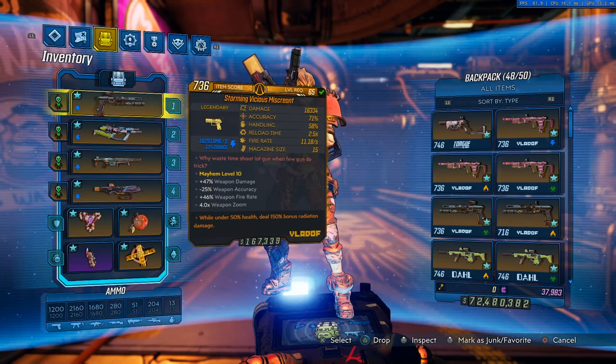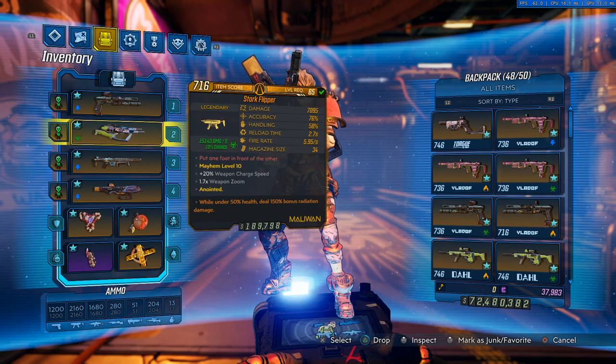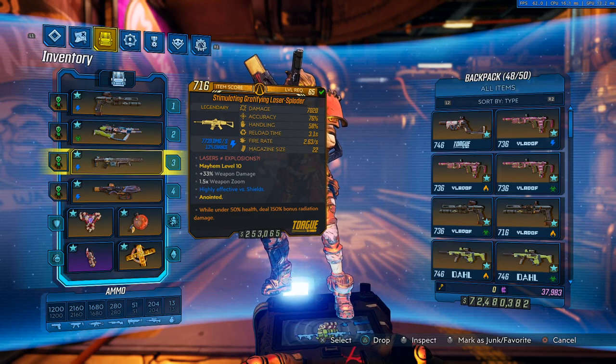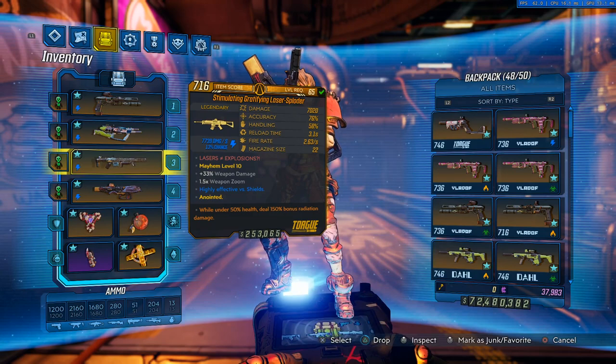Let's start off with the guns I have equipped. The Miscreant just does ridiculous splash damage and fires so fast — it gets ridiculous damage and blows everything up on the map. The Flipper is literally the strongest SMG in the entire game and can get some of the most ridiculous DPS on any character. The Laser Sploder has kind of been slept on recently — it hasn't gotten any buffs, but the gun is still wonderful and works very well.